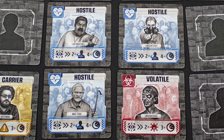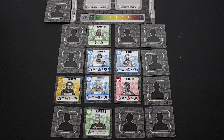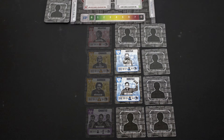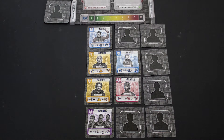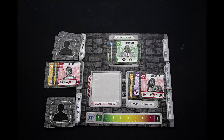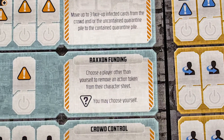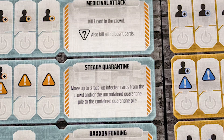Common actions include: investigate to flip a card — some cards have triggers when they flip, based on the number of matching cards face up. Evacuation actions move face up survivors to the evacuation area. Airstrikes send cards to the dead pile. Crowd control rearranges cards in the crowd. Quarantine moves infected to the contained quarantine area. Each character has a unique action, as well as variations of the actions above.